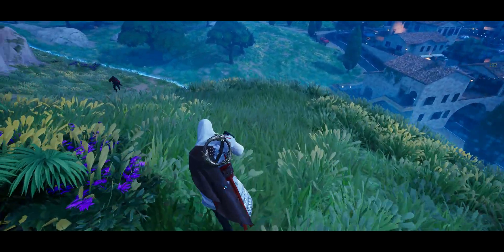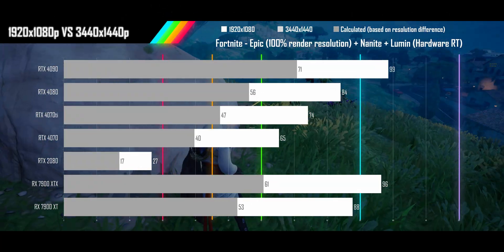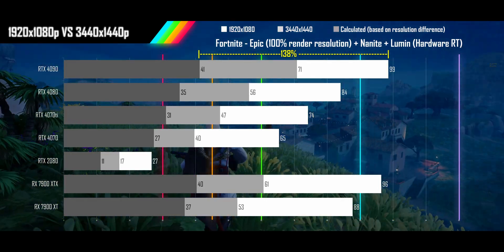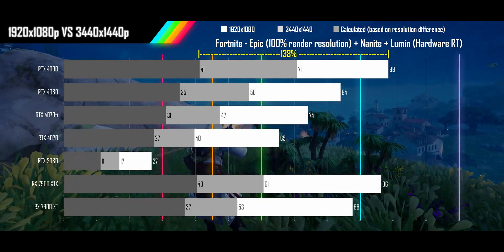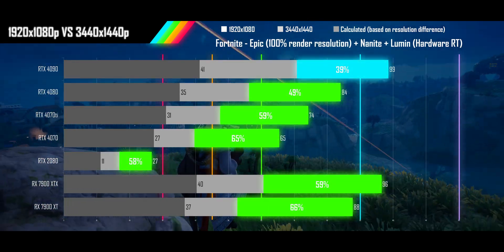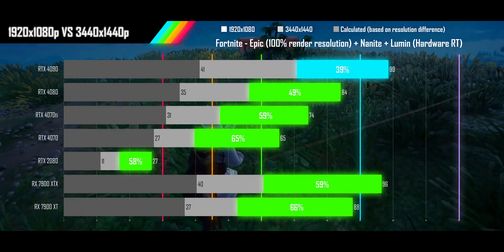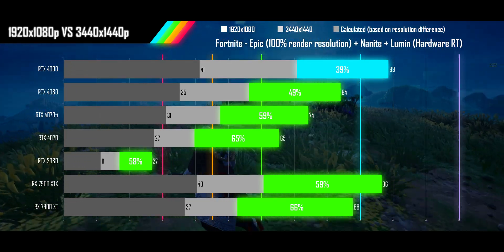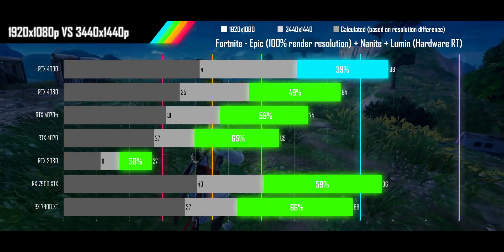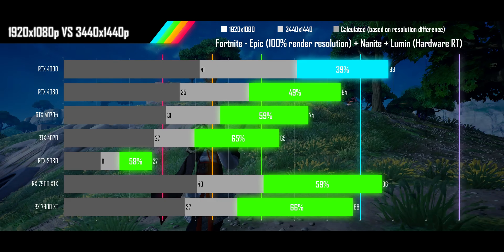Starting with Fortnite on epic settings, 100% resolution scale with Nanite, Lumen, and hardware RT on. Here is the standard 1080p performance, the actual ultrawide performance, and what you'd expect if you just used the pixel calculations — assuming 138% more GPU performance needed. When we measure the actual additional performance needed to match 1080p, the calculations are quite off, with the 4090 seeing less than half the expected drop, and the other six cards seeing well under 75% of the calculated drop. If you're coming from a 2080, 3060, or 3070 class card, the 4070 will more than make up for any performance penalty going ultrawide.